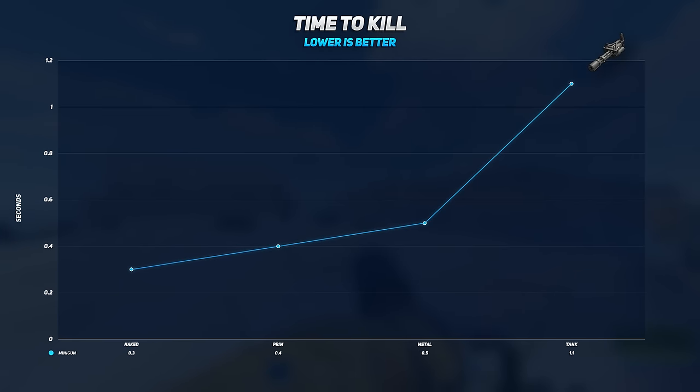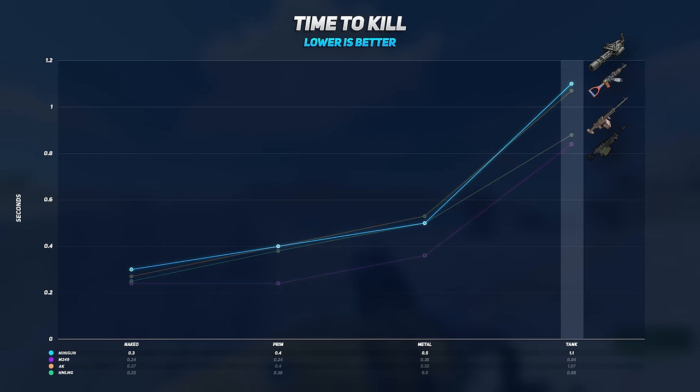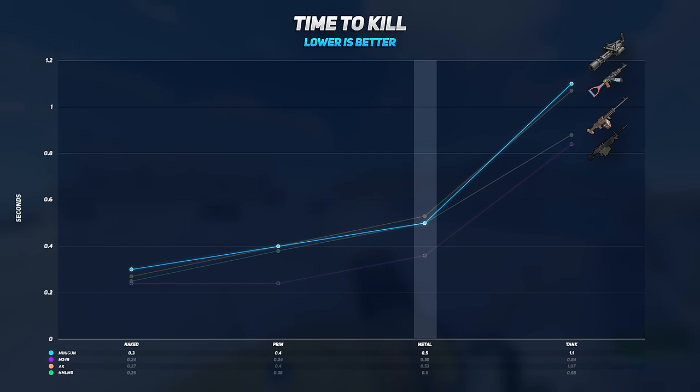Here's a look at the time to kill in seconds for each tier of player. We can then compare that to the performance of the M249, AK, and HMLMG. We can see that the minigun performs the worst against tank and naked players compared to every other weapon in this chart, while it improves against metal tier players.